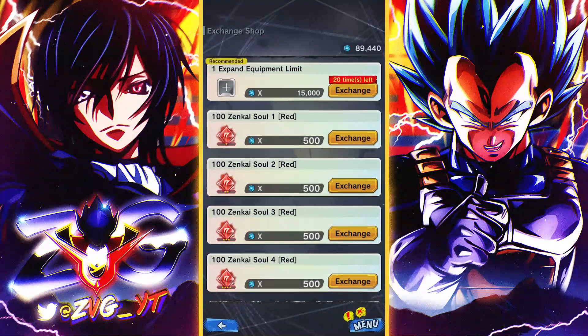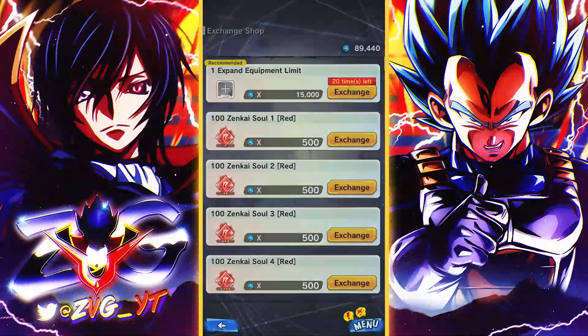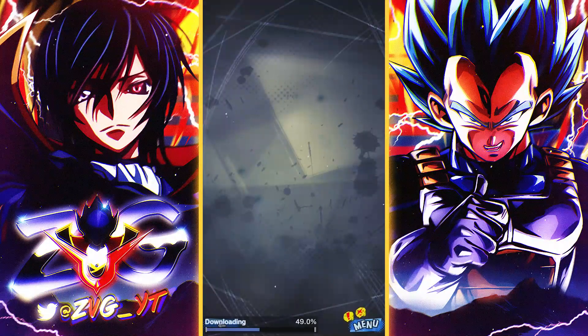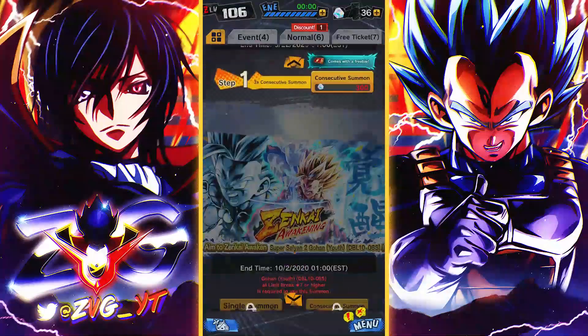For free-to-play players who are complaining about spending CC for Zenkai - you can get it for free now, for probably the best Zenkai in the game. I don't want to see anybody complain about that anymore; they give you the best one for free. All you gotta do is be patient. If you want him now you can go to the summer shop and get him immediately, but if you don't want to spend anything, wait eight weeks and you'll be good.